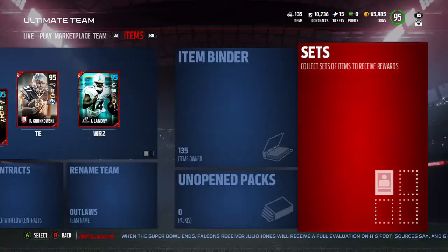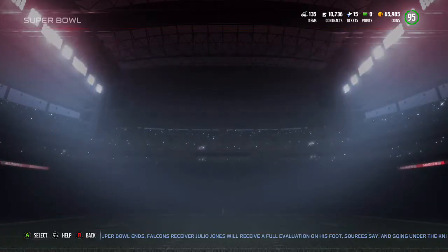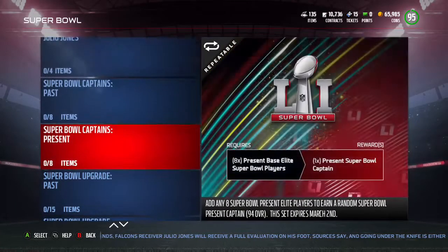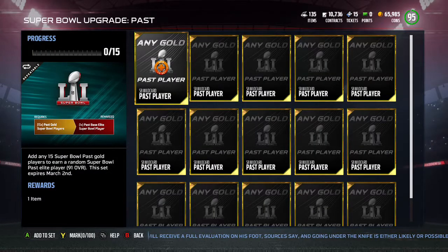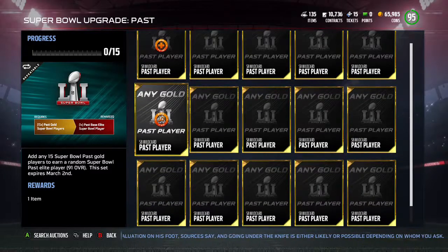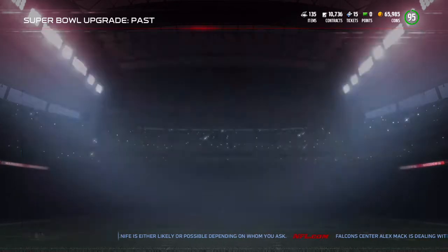Then go over to Sets. You can upgrade your players. There's a Past and Present upgrade — I did this earlier today, so I know it's legit. You put in 15 gold players, and each gold player goes for a minimum of 2,000 coins. You put them inside the sets and you get a 91 overall player. You'll at least guarantee an elite player, so it's a good thing to do.